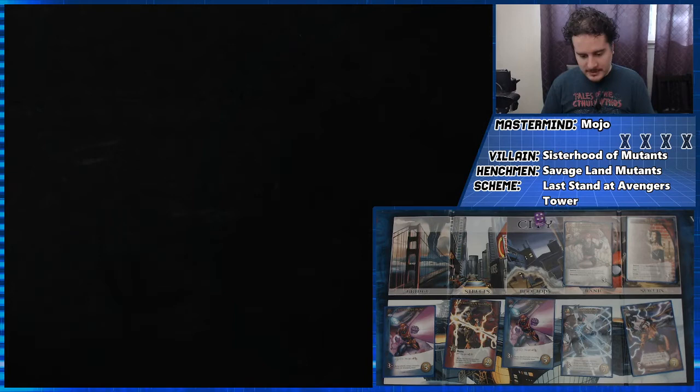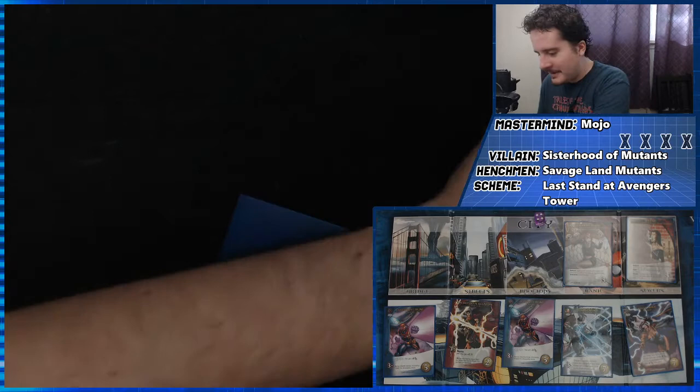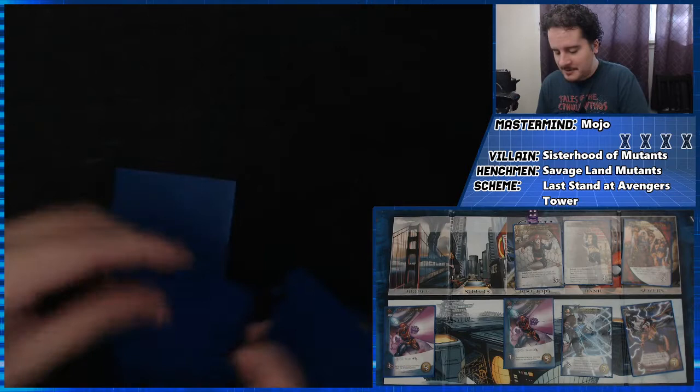I suppose I want to do one of these Storm ones. This is actually not going that great. Then I have to discard a card at random. Draw a new card to replace it — it's another Master Strike. So she's going to dominate this hero. We're in a pickle, and then we have to discard a card at random. Draw a new card to replace it — it is a Savage Land Mutant. I have two buy, going to be this red Wiccan.